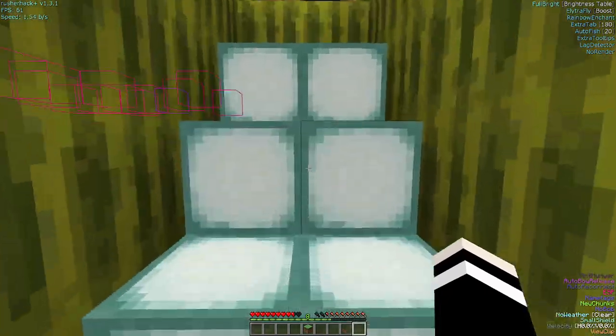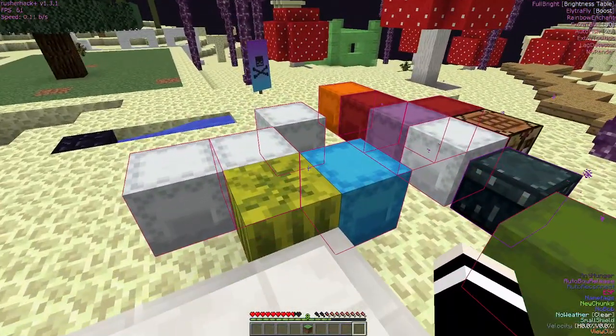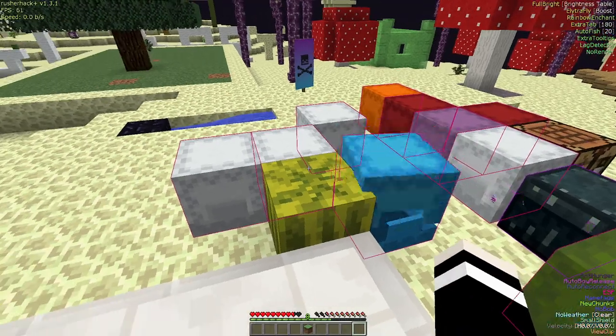I'll put this cobblestone in the shulkers cause I can use it, since the lava generator doesn't work.